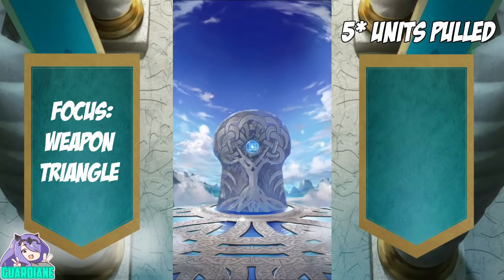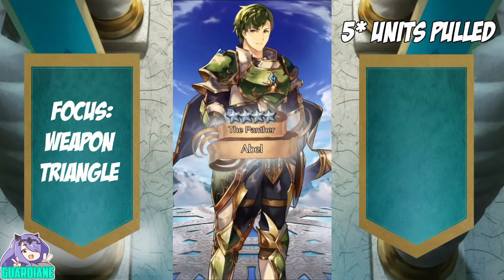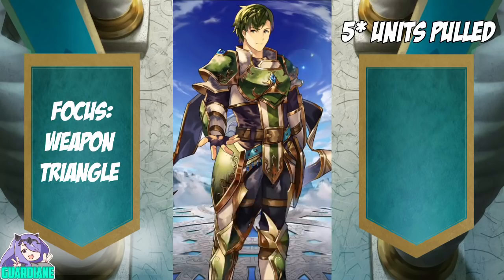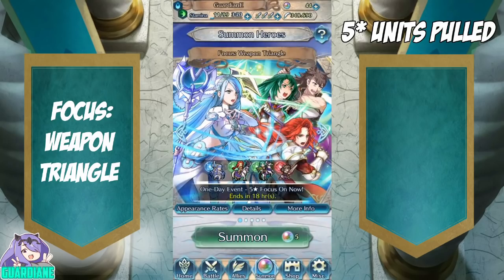Could be a Jura. It is going to be an Abel. Not bad. Abel has Swordbreaker, so that is very useful fodder to have. That's going to do it for this banner — I'm just going to back out and save for next time.